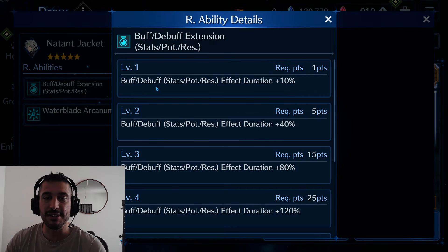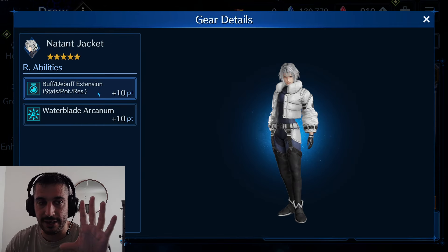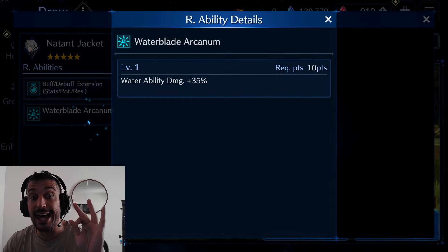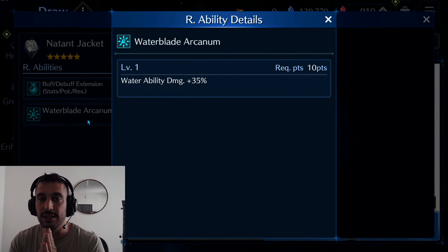Let's look into the stats. Buff and debuff extension, 10 points. It's not extension plus, it's just the basic art ability. Not bad. And Water, Blade, Arcanon — one of the only water gods.